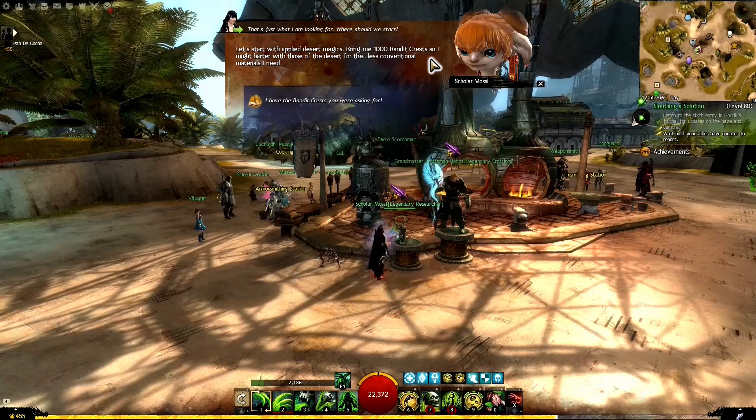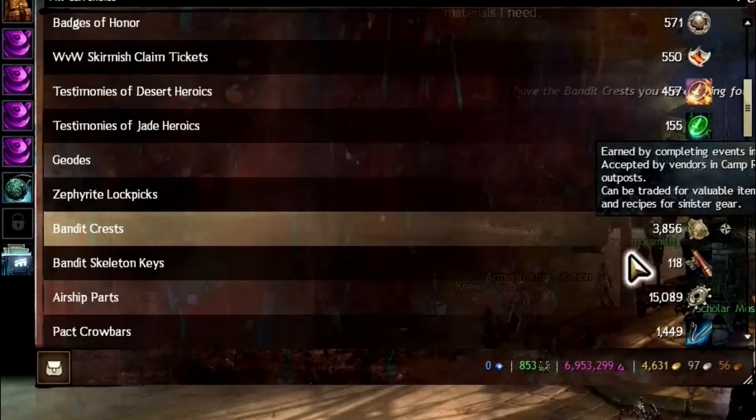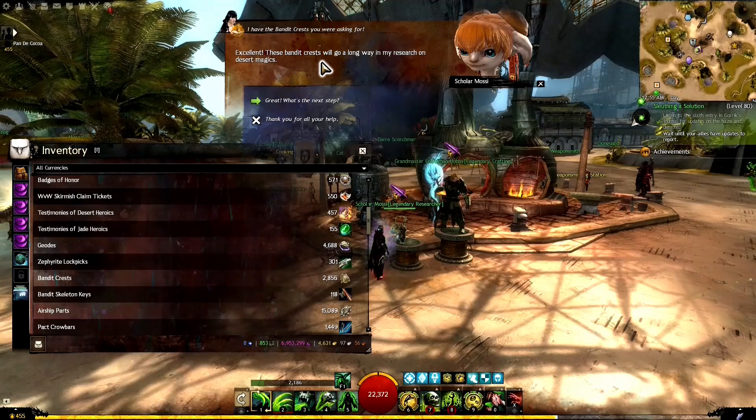She asks us to start with applied desert magics — bring her 1,000 Bandit Crests so she can barter with the desert folk for unconventional materials. We check our bank, find the Bandit Crests, hand them over, and she confirms they'll go a long way toward her research on desert magics.